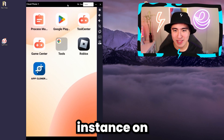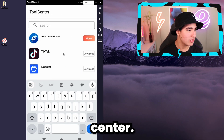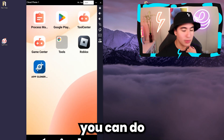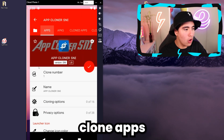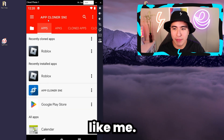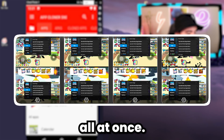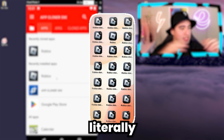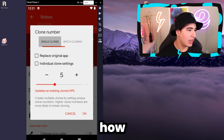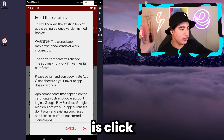Let me show you guys how to multi-instance on one device. What this UG Phone emulator has is this thing called the tool center, and they have a bunch of different things. What you can do is clone apps to multi-instance on one device, so you don't have to have multiple devices. You can have many Roblox apps playing all at once — select how many clones you want, choose some options, click OK and boom.